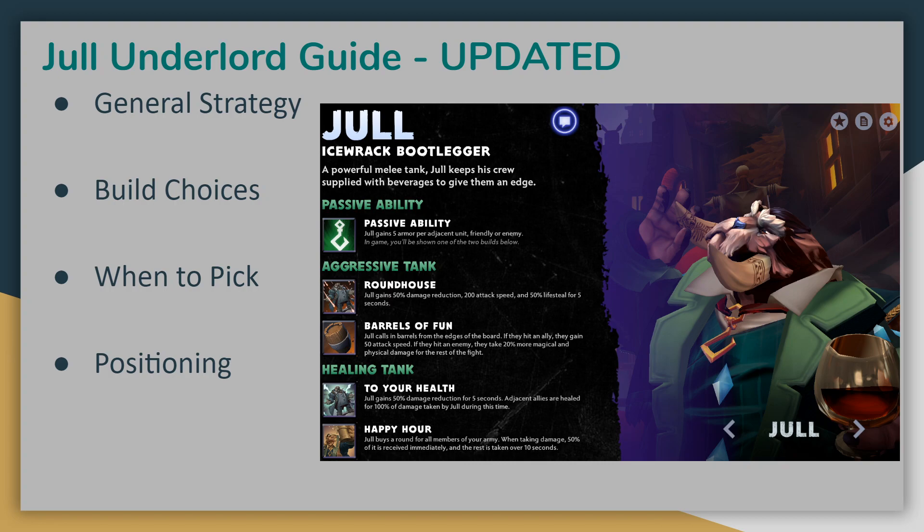Hey everyone, Tin Man here, and the latest Underlord added to Dota Underlords, Jull, has recently been reworked. When Jull was released I made a guide video, but since his abilities have changed, I decided to take another look and make an updated one. This guide will include better examples and more insight from having more experience playing with and against Jull. We'll cover the general strategies of playing him in each of his two different builds, when and why to pick Jull, and of course cover positioning considerations for him.